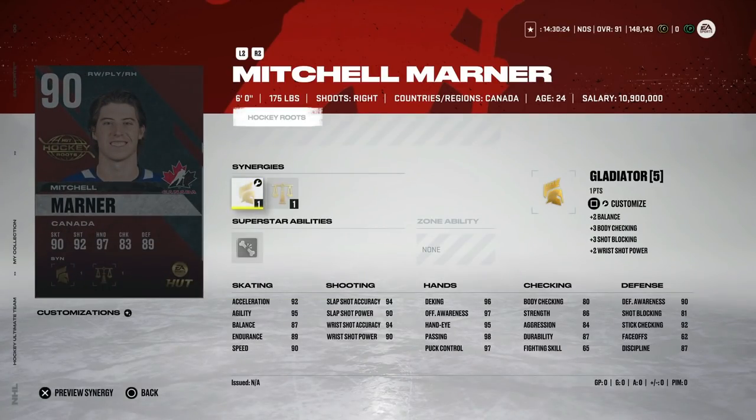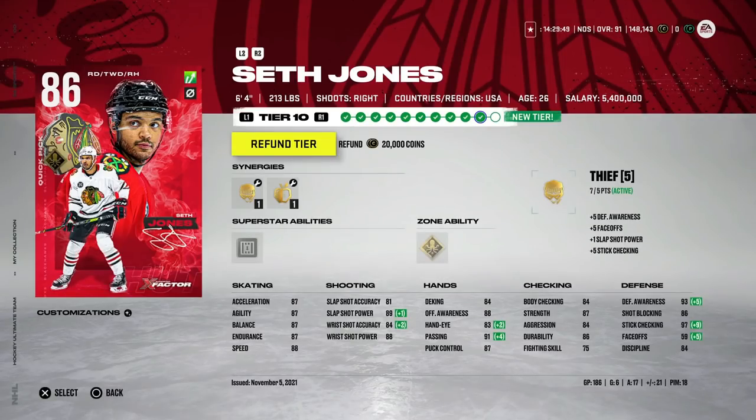From Canada we've got the 90 Mitch Marner with Gladiator and Booming Shot — which I really like — plus Well Rounded, though that's pretty tough to activate. 90 speed, 92 acceleration, a very good fast right-handed winger. The problem is he's 90 overall and that's going to cost a lot — I'd probably rather save the coins and get the Team of the Week 88 Barzal than this 90 Mitch Marner, but he's still very good.